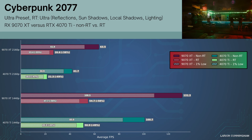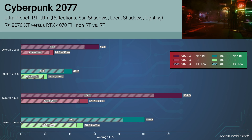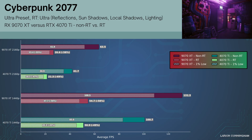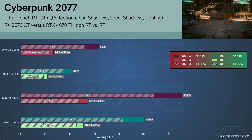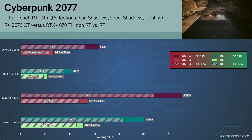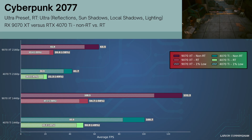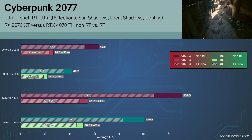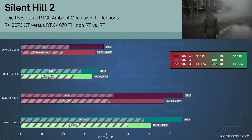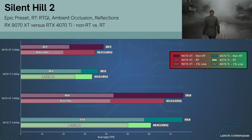In Cyberpunk 2077, the 9070 XT significantly outperforms the 4070 Ti when using pure rasterized lighting. Despite a 58% drop to performance when using the RT Ultra preset, compared to the 4070 Ti's 49% drop at both 1440p and 4K, the 9070 XT stays ahead by a few FPS. In Silent Hill 2, using a more typical benchmarking route, the 9070 XT edges it slightly with and without RT. But as we saw from the highlighted scene, there are areas where the 9070 XT struggles more.